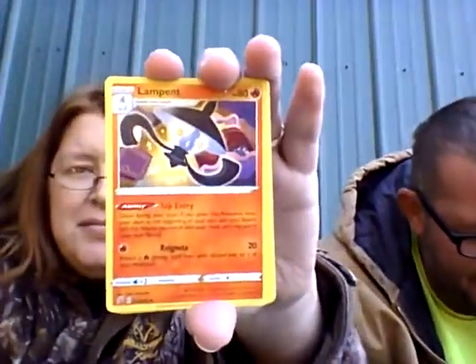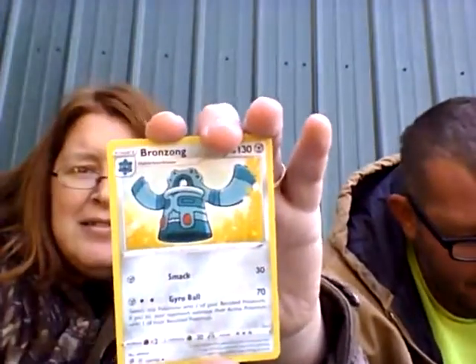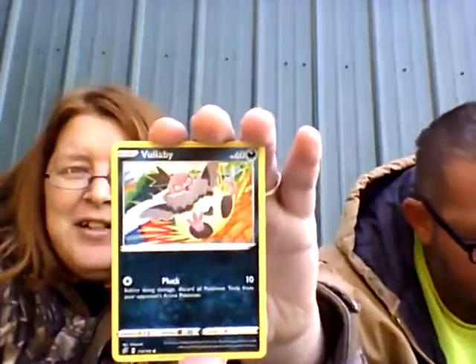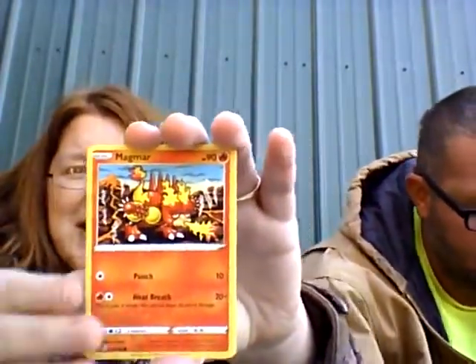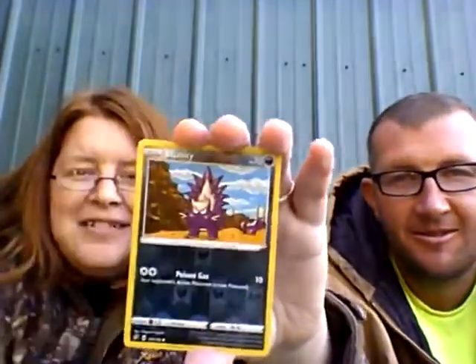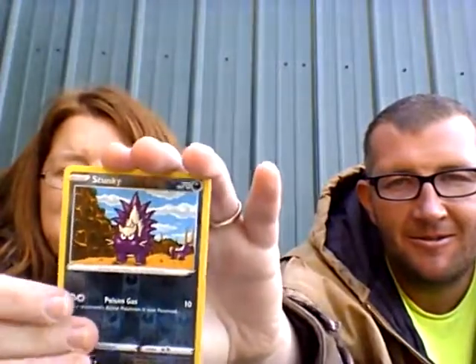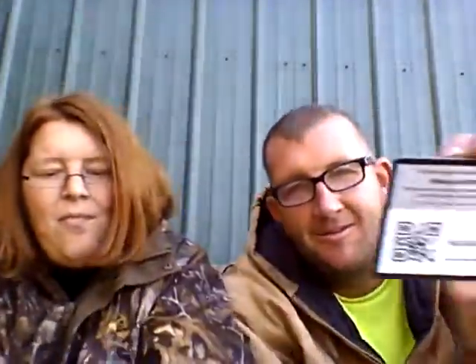Lightening energy. Lampent. Sableye. Bronzong. Apparently I missed one. Scyther. Vullaby. Dreepy. Magmar. Yamask. Reverse Stunky. And if I can get the stupid card — Zossian! Cool. Non-hollow.